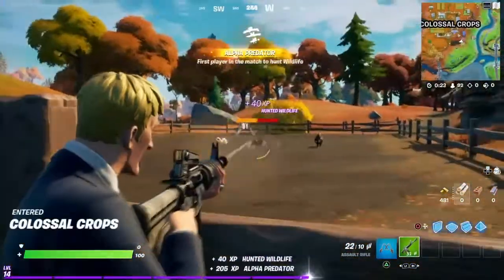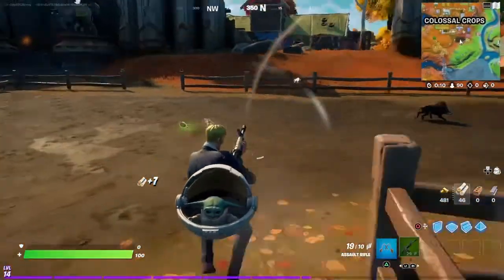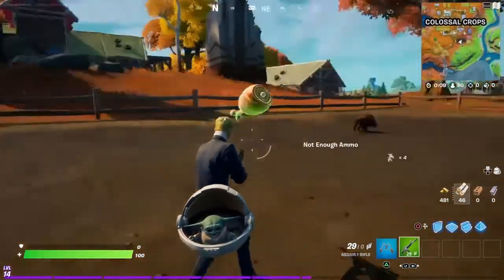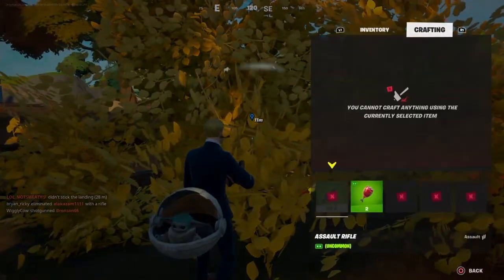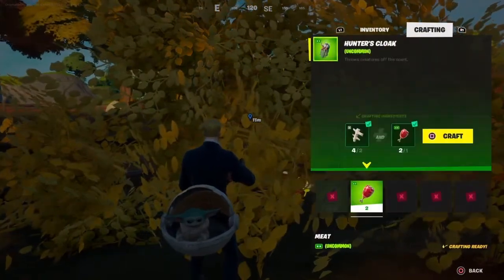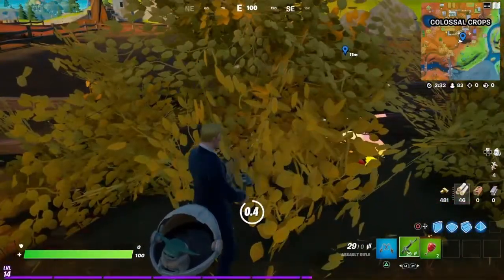There's three boars so you're going to want to kill two of them. Grab some materials real quick just in case. Then go over there and pick up the remains. I just hopped in a bush right here and then you should have enough to create a hunter's cloak. Just build that real quick.